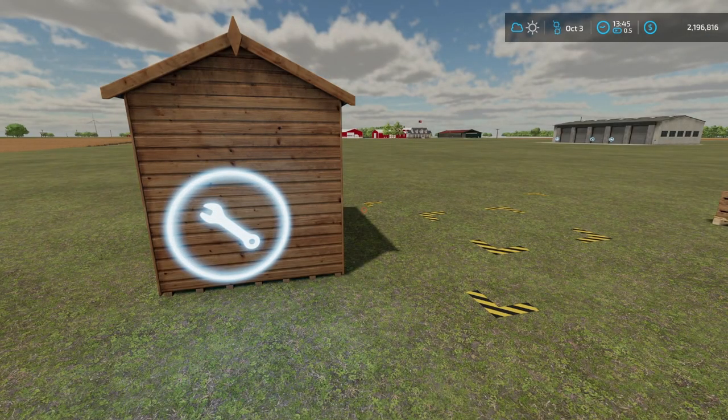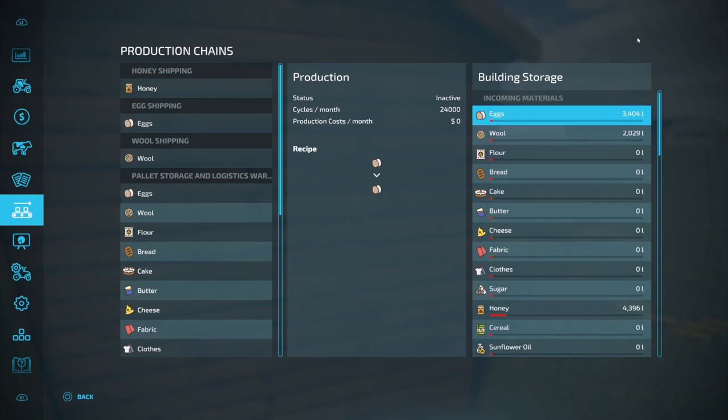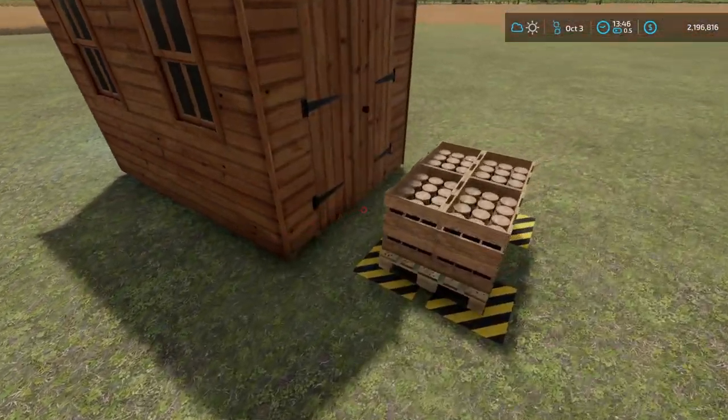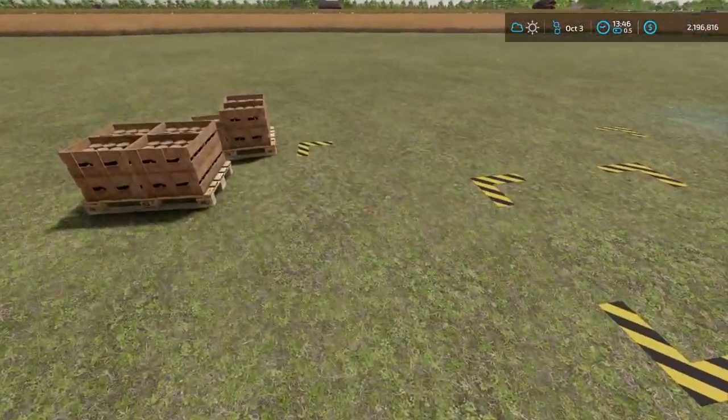I've run it a few hours now and you can see we have 726 liters in here. That's because it had a little bit of storing already in it, so it almost immediately transferred everything over to my other place. As you can see here in my Logistical Warehouse, I've got eggs, wool right there, and then honey down here as well. And if you're using the Liftable Pallets mod, all you've got to do is pick up that other pallet and boom — it's going to take it and throw it over there.